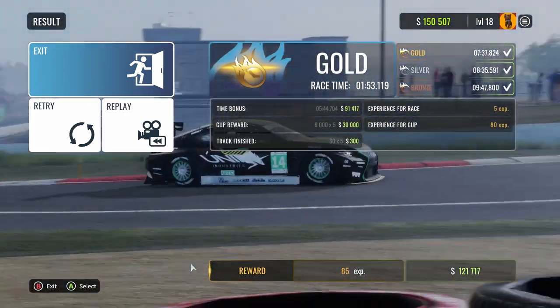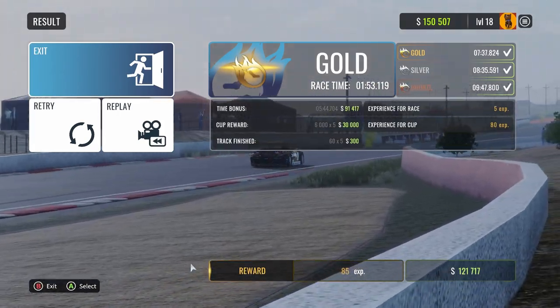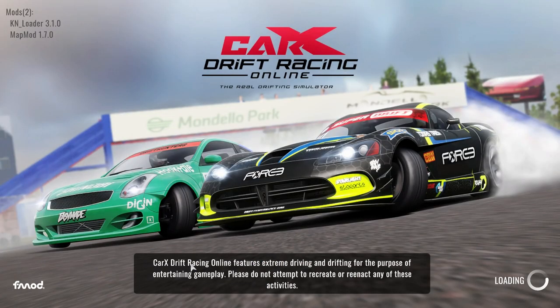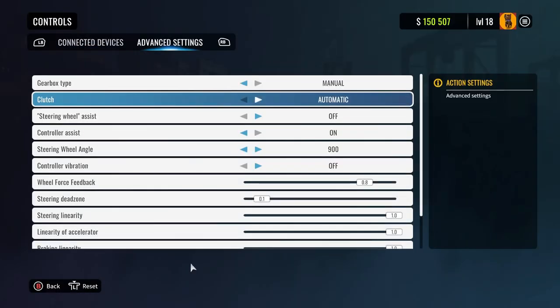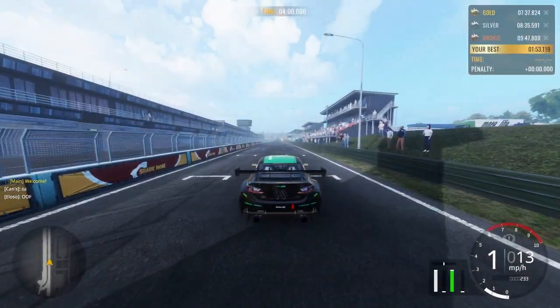Crossing the line, we'll see that we end up finishing with a one minute 53.119. That's not a bad time — it's about eight seconds slower than my NSX time, so quite a bit back. But you'll see how much time I'm able to shave off by basically just switching to manual clutch.